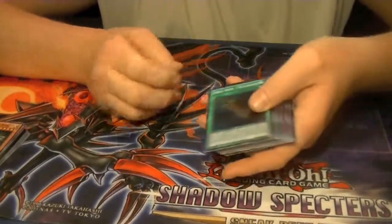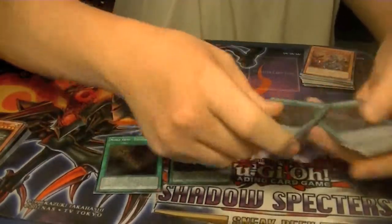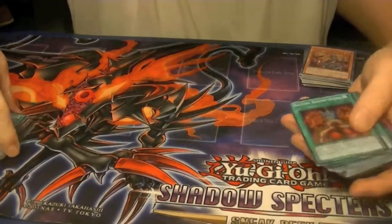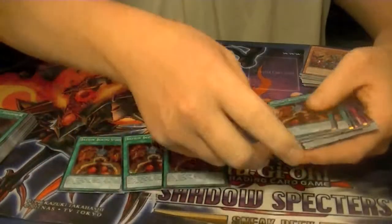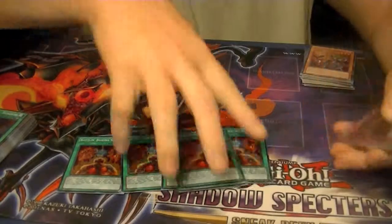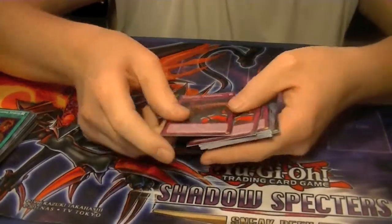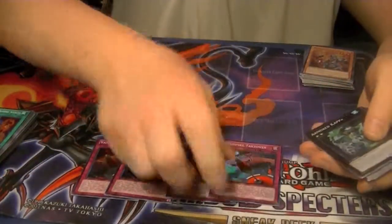For Spell Cards, we pulled Noble Arms Excalibur four times. For Battling Boxing Spirits, we pulled six copies — so a double playset. For Trap cards, Vampire Takeover, we pulled four copies.